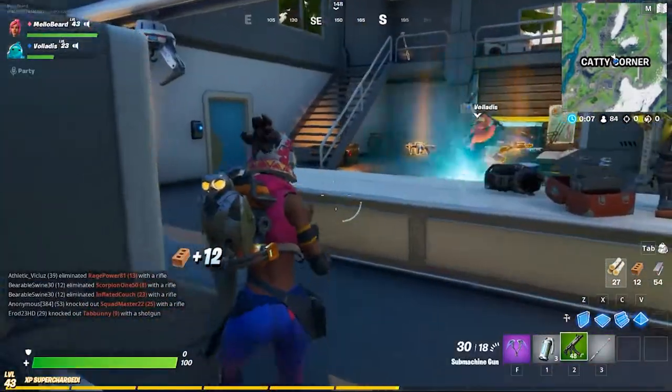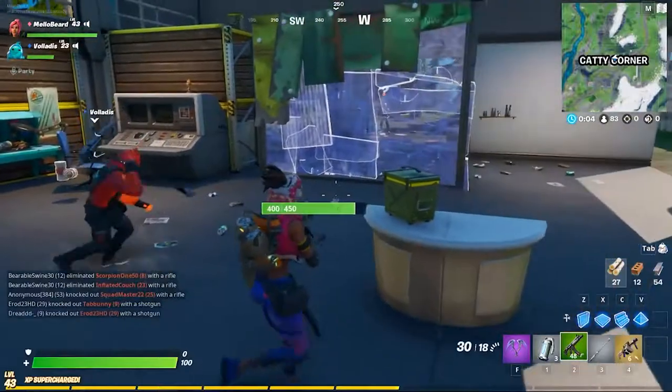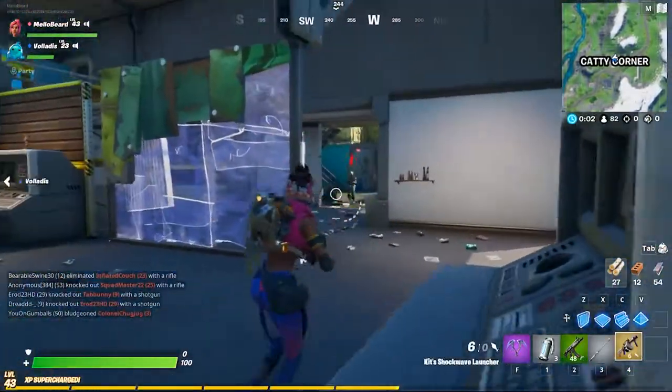For this run, Vol managed to take out Kit, the mini-boss, who drops a legendary weapon and a keycard. The keycard is what you need to get into the vault.